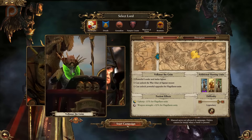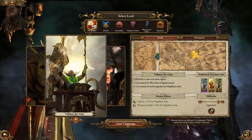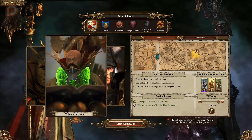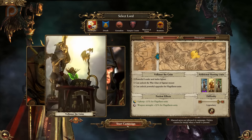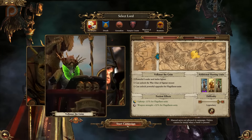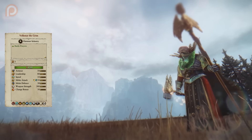And then we've got Volkmar the Grim. On the campaign map, he's very partial to Flagellants, with powerful upgrades available for them — negative 15% upkeep costs and a plus 30% weapon strength for them as well. He also starts with a unit of Flagellants and the Tatter Souls, a Flagellant Regiment of Renown. Alongside them, he starts the campaign with Knights of the Blazing Sun, a strong cavalry unit that I'll cover in an upcoming episode of this miniseries.